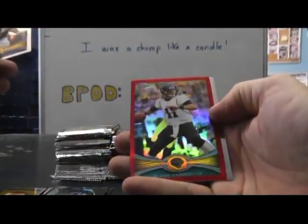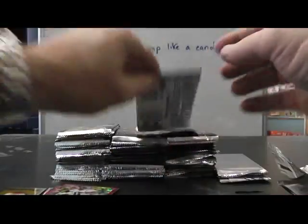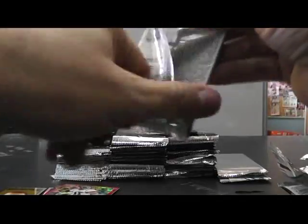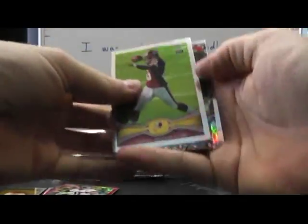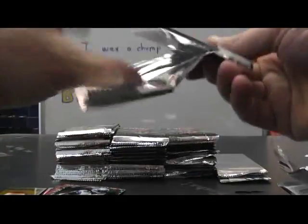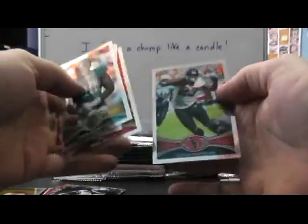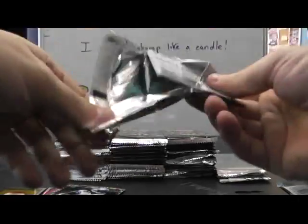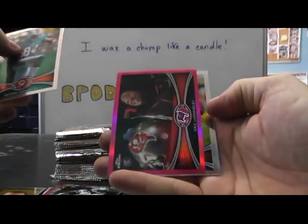Red refractor Blaine Gabbert — that one's numbered to 25. Refractor Dont'a Hightower. RG3 and Dwight Bentley camo. Michael Floyd 84. Russell Wilson, Brandon Weeden 50, 57. Pink Eric LaGrand.